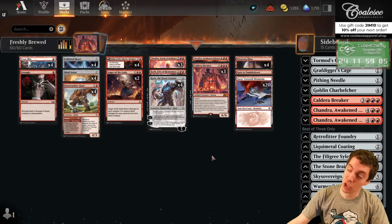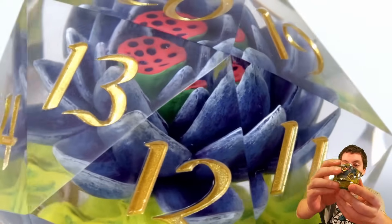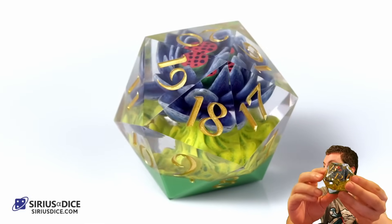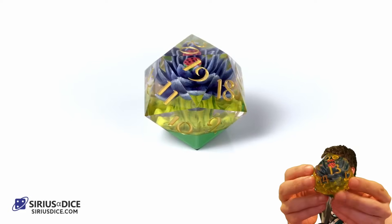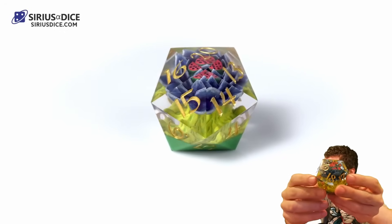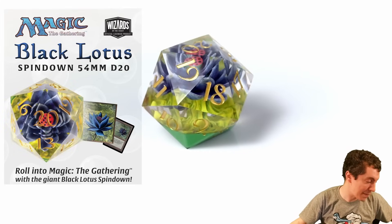That's the deck. Let's get right into the games. But first, we have two new sponsors for December. The first one: check this freaking thing out — this is by Serious Dice. This thing is hefty — it's a Black Lotus D20. It is significant. You can see the Lotus is in there, like in the actual die itself. Just actually stunning to look at, really cool. And obviously a great holiday gift. Check them out at SeriousDice.com — the link's in the chat and the description of the YouTube video. Really unique, phenomenal gift. Big thanks for sponsoring us.